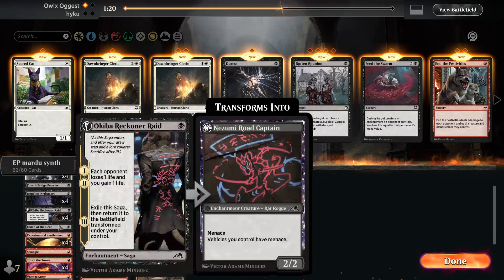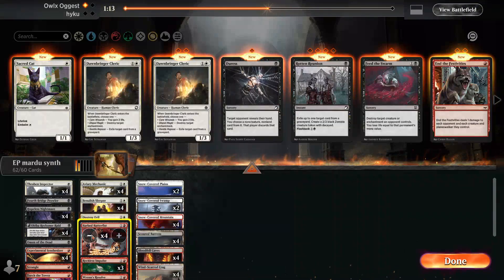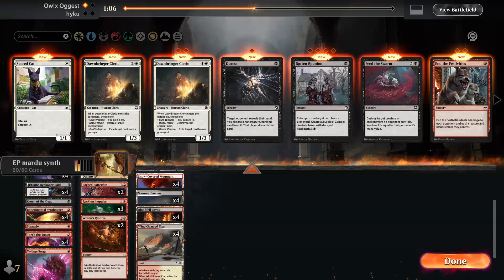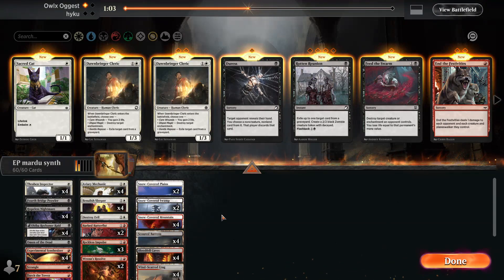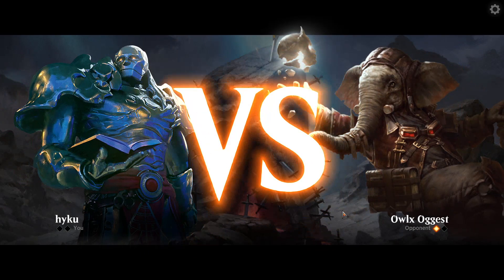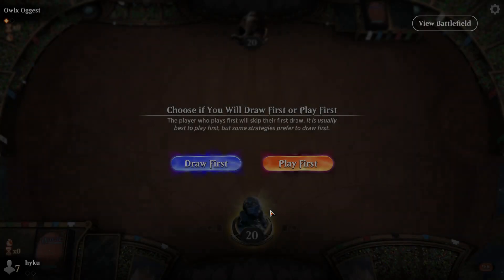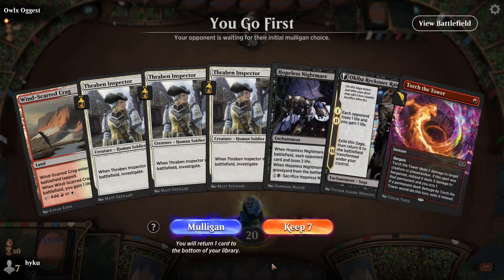Let's see if I can bluff him into respecting me having a second removal spell for his Lifecraft Cavalry. He's going for it. Mistake there — should have chump blocked. I just didn't really process it.